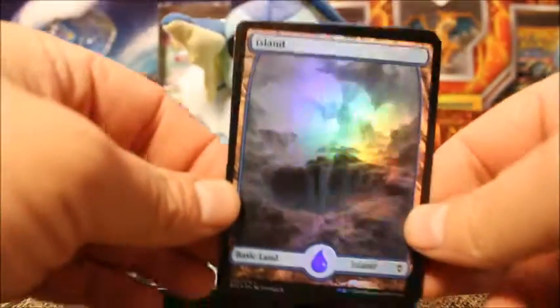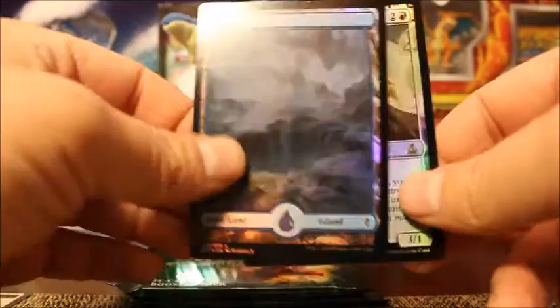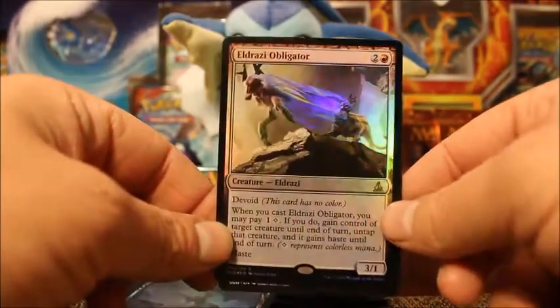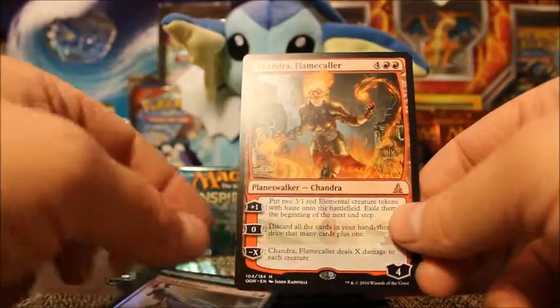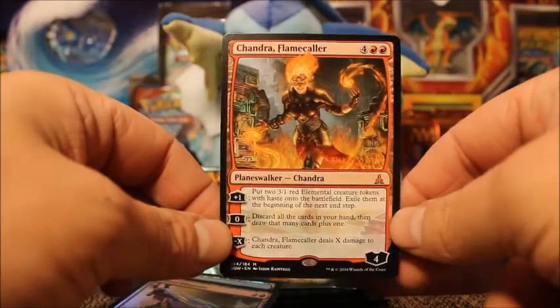I'm going to show these off quick. I got the Full Art Foil Island, followed by a Foil Rare Eldrazi Obligator, and my Mythic: Chandra Flamecaller Planeswalker. That is awesome.